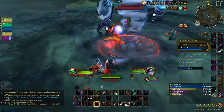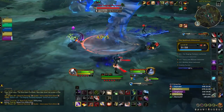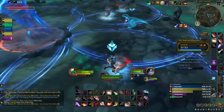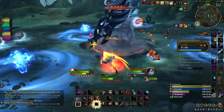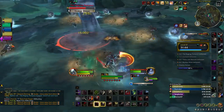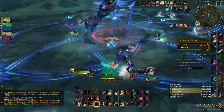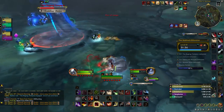The next boss is the Raging Tempest. The main mechanic is Lightning Orbs — the entire fight you're playing Pac-Man, soaking these orbs before they reach the boss. Every orb grants you Surge of Power, increasing your damage and healing for 15 seconds. Spread away when targeted by Lightning Strikes, which can also help clear nearby Lightning Orbs. Save your defenses for the Electrical Storm ability to help out your healer.